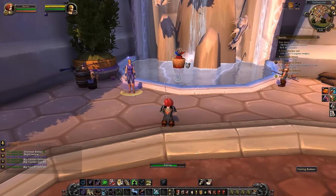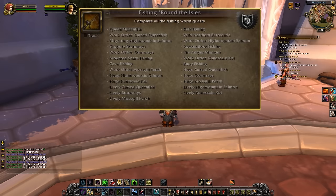Other things of note include an item on that fountain vendor which increases the size of your fishing bobber. This is consumable, but should come in handy if you spend a lot of time fishing and don't like fidgeting after the bobber. There's also an achievement for finishing all of the fishing world quests, which is the closest thing we're getting to fishing dailies in Legion.